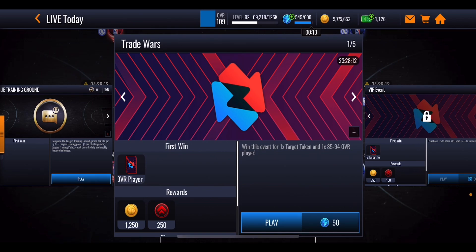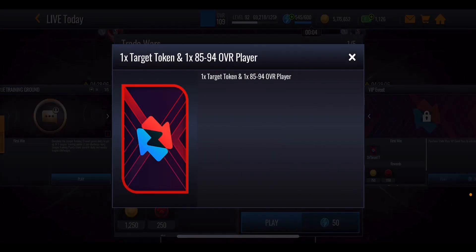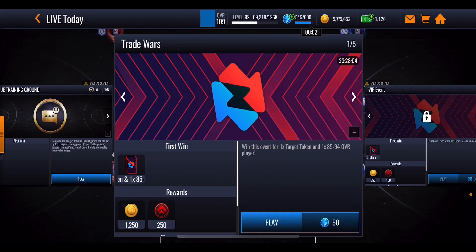It costs 50 stamina every single event and there are five events you can play through every single day. Each event is going to give you one target token and a 85 to 94 overall player that's going to help yourself out in the set. So in total that's 250 stamina every single day.